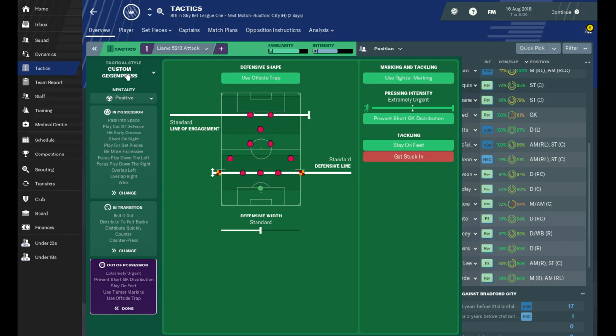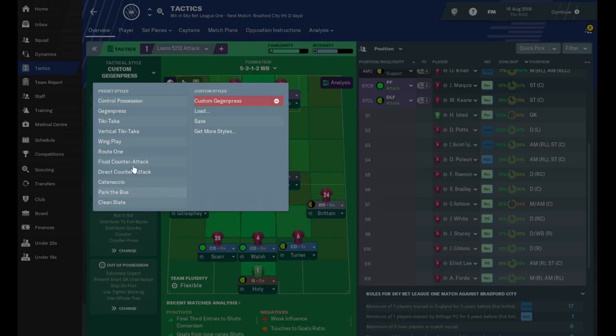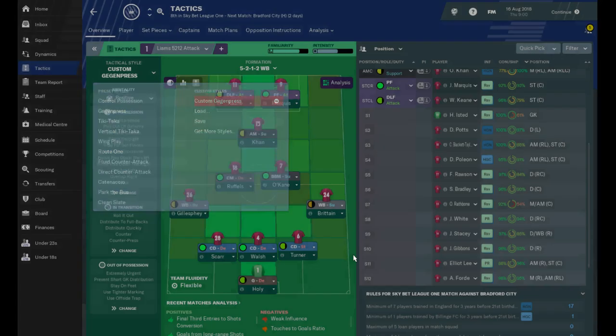You can change different types of styles as well. If you look at this, you've got the geggenpress — which is what we're playing — you've got tiki-taka football, you can park the bus like Mourinho, Route One, all the classics. Yeah, we're just sticking with the geggenpress at the moment.